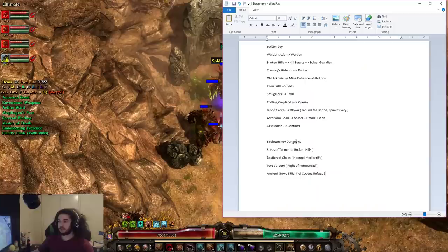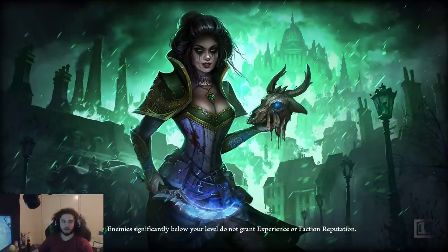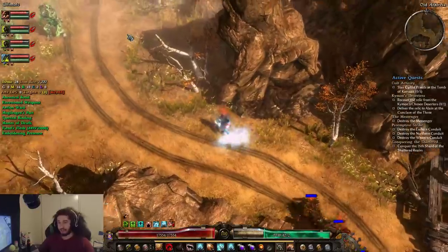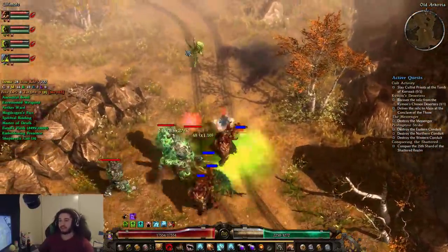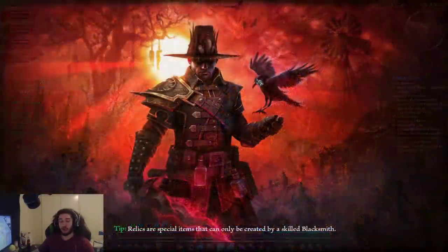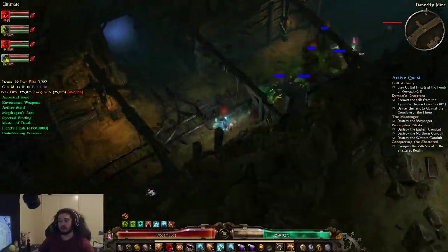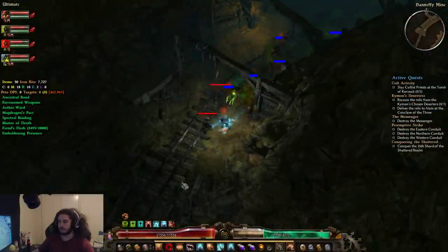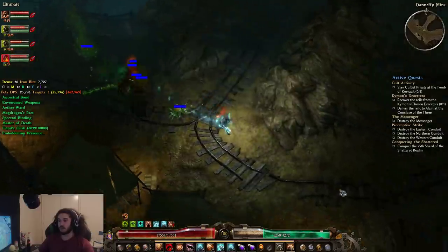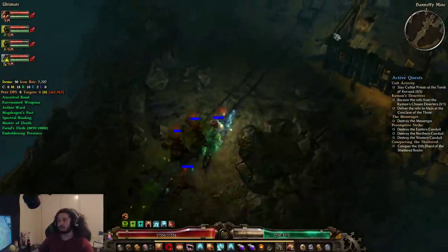Nothing good there. Next up, we've got Cronly's Hideout. You can also just do Old Arcovia — it doesn't really matter the order, to be honest. From here we're just going to run north into the Mine Entrance. Now farming Infamy for Cronly takes quite a long time compared to most other things, so doing this is actually pretty nice because you get the Infamy for him. When you have Nemesis Reputation Infamy, you can spawn Nemesis bosses, and doing these rotations with Nemesis bosses is much more fun and you find much more items.